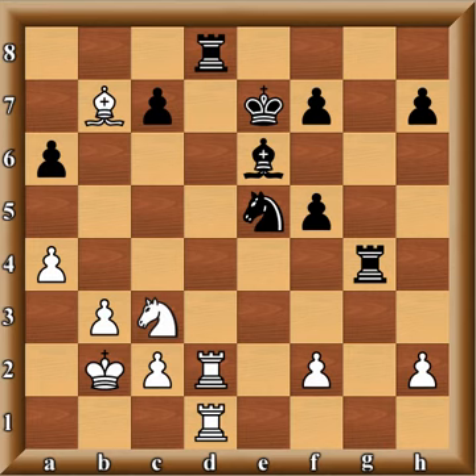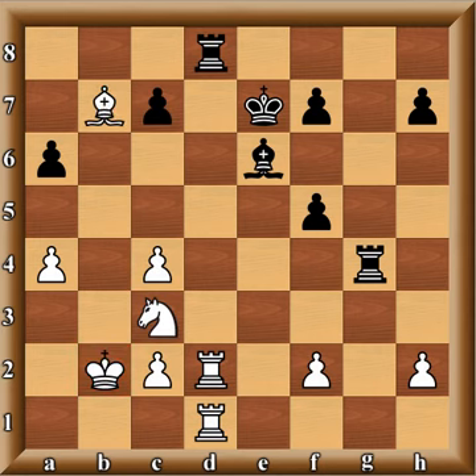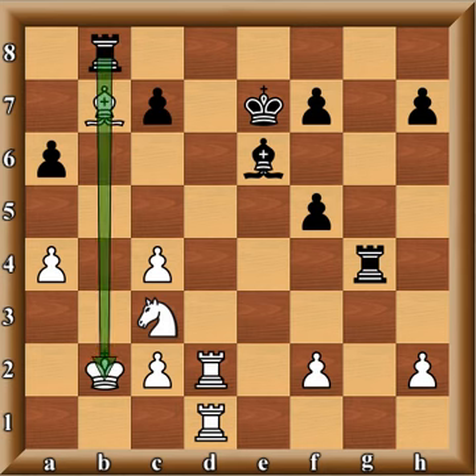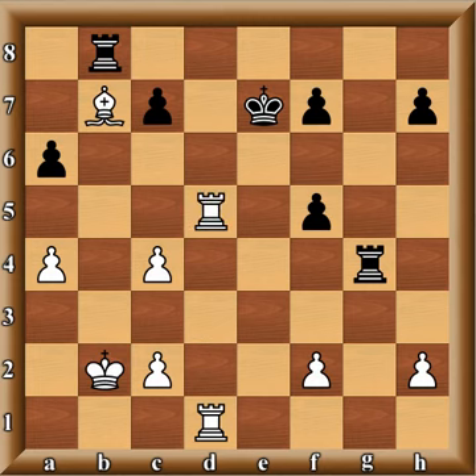b3 and now black just grabs the central pawn: Bxb7. This is designed to exploit the position of the bishop. After capturing, Rxh7 and there it is — Rb8, gaining opposition. The bishop cannot move on b8, then d5 check, Bxd5, Rxd5 — attacking the pawn.